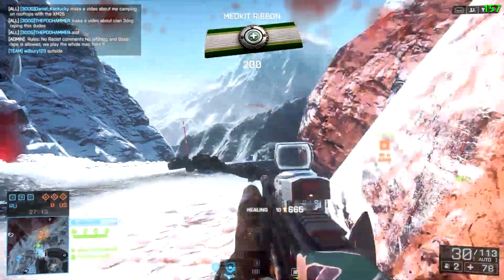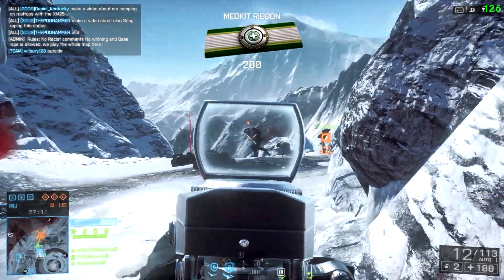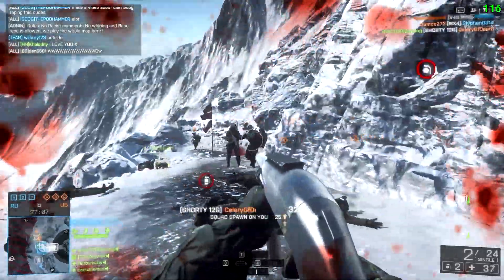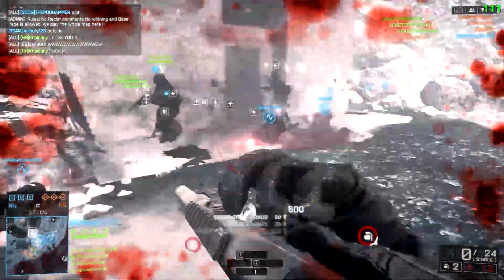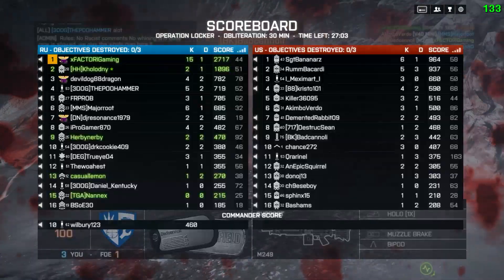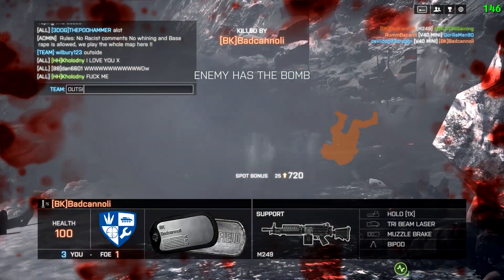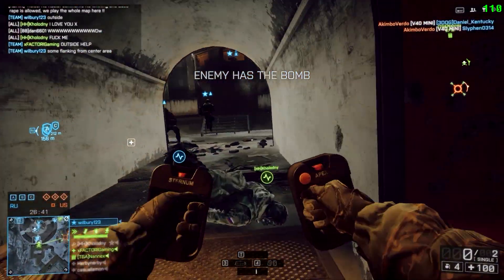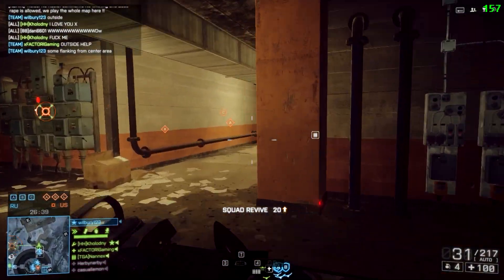As you can see, the teammates are starting to show up. But when I first made this move, I didn't have a lot of help. So it's all about staying alive and killing as many people as possible before I go down with the ship. The good news is the team responded. So every time I spawn in, I literally look at the map, look at the mini-map and say, wait a minute, what's the path of least resistance?